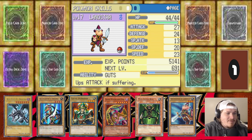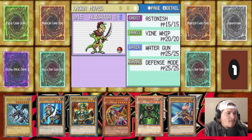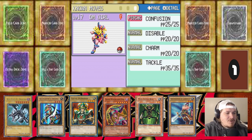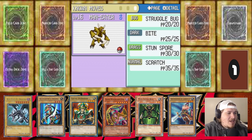Up first we have the Guts Boosted Swordsman at Landstar with Mega Punch, Mega Quick Attack, and Headbutt. Then we have Alligator Sword with Astonish, Vine Whip, Water Gun in Defense Mode. We have Red-Eyes Black Dragon with Peck, Bite, Quick Attack, and Ember. We have Dark Magician Girl with Confusion, Disable, Charm, and Tackle. We have Celtic Guardian with Tackle, Stun Spore, Bullet Seed, and Focus Energy. And we have Man Eater with Struggle, Bite, Stun Spore, and Scratch.